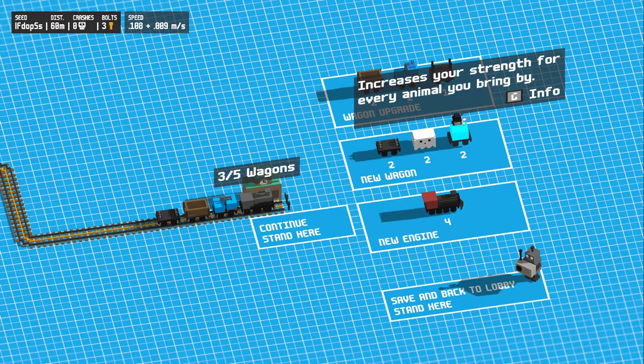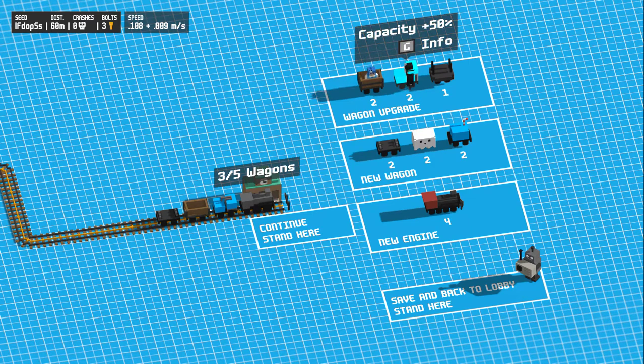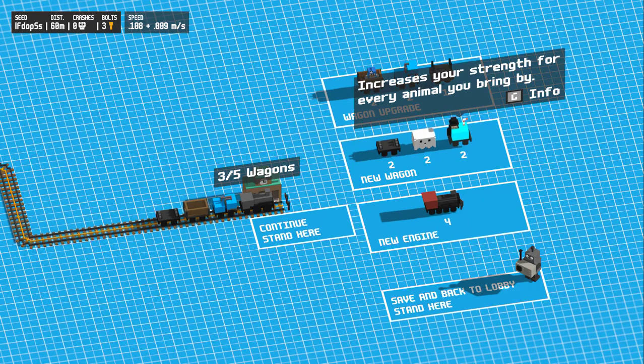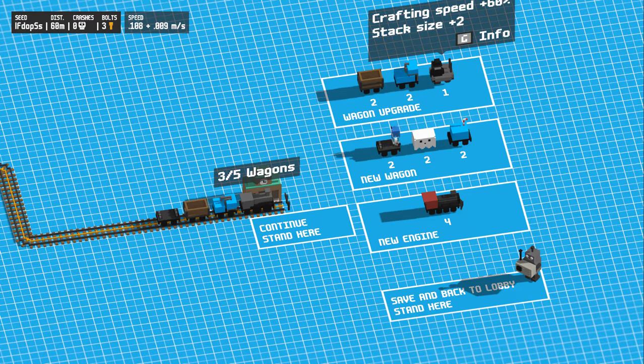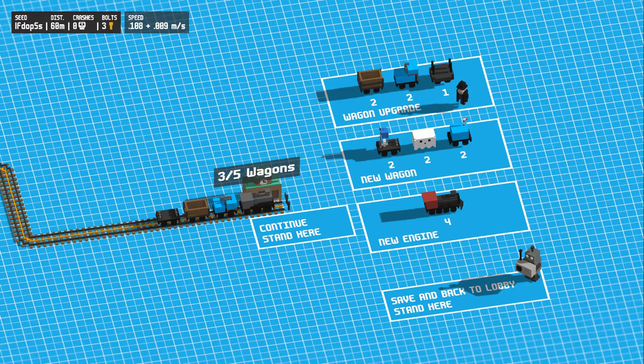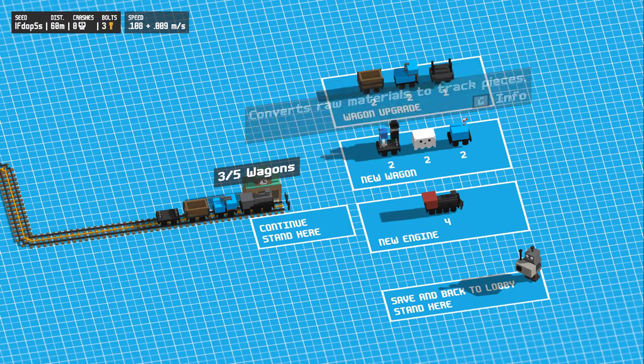Leaving the water, and then this — stack more raw materials. You can stack more raw materials and build faster if you want. I don't know why, but we can try this animal one. Convert raw materials, track these — oh, so you can have two? Yeah, you can convert more tracks.